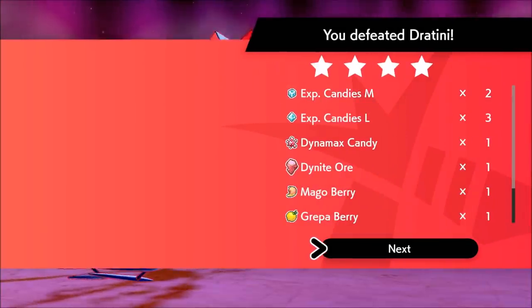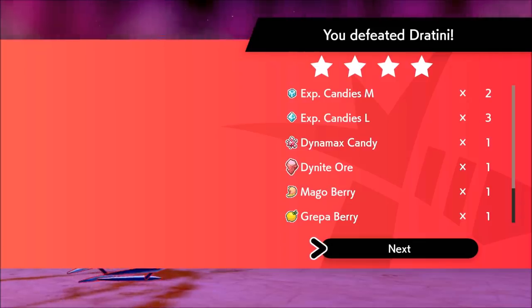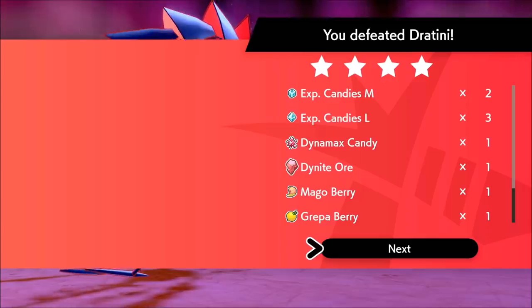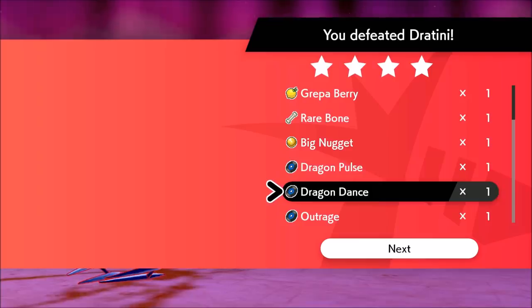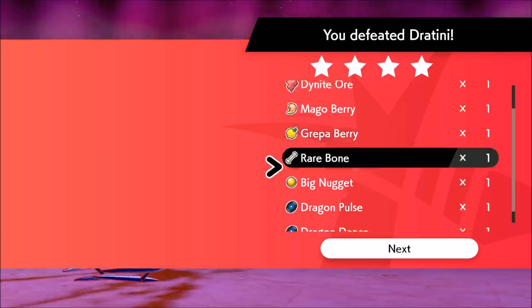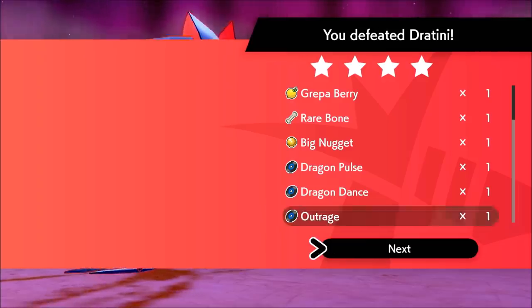The biggest problem is that Dynite Ore only gives 1 per Max Raid battle, even on a 4-star. When it came to Armorite Ore, you could get 2 from a 4-star, which made those rates way better. But this is still a really quick way of getting Dynite. You also get other goodies: 3 large experience candies, Big Nuggets, Rare Bones used in Cram-o-matic crafting, Grepa Berries for EV training, and TRs you can use or sell for money.